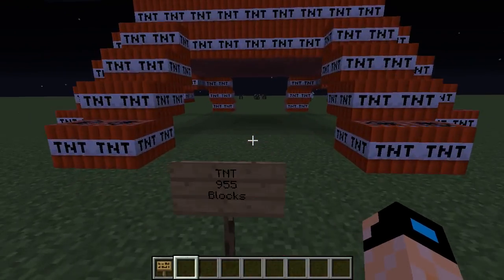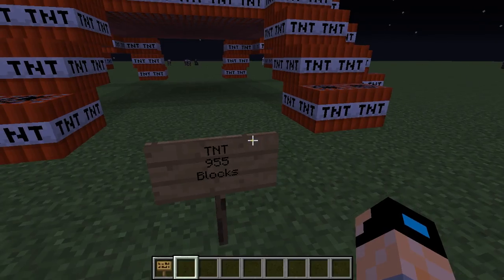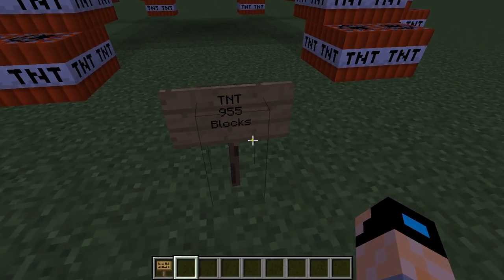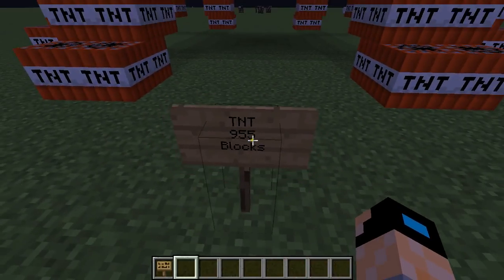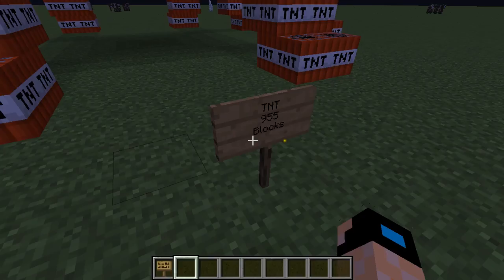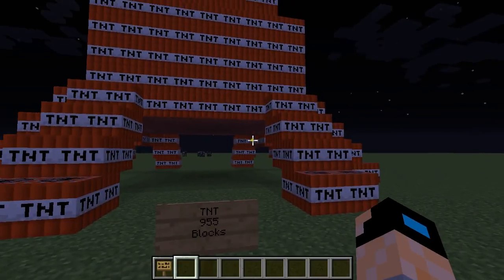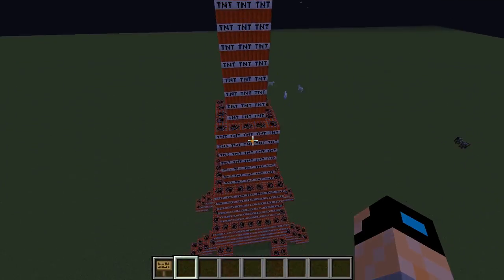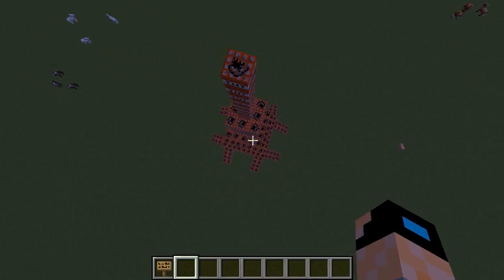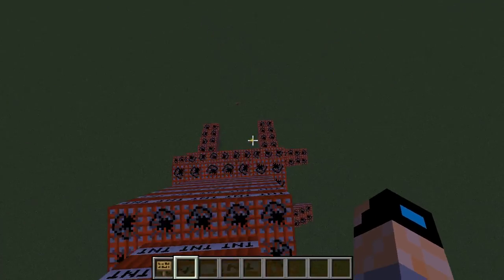Don't judge me, I tried to do it as best as the memory I had in my head. Anyway, this lovely tower here is 955 blocks of TNT, which is insane. Because you would think it would be more, because I filled it in — I completely filled this. But no, it's 955, which is cool.